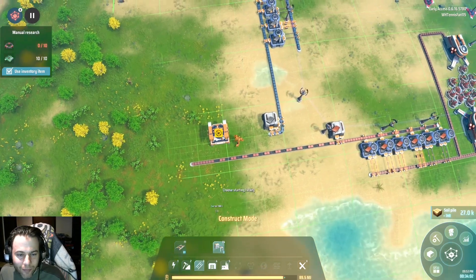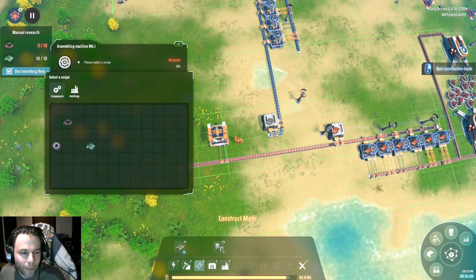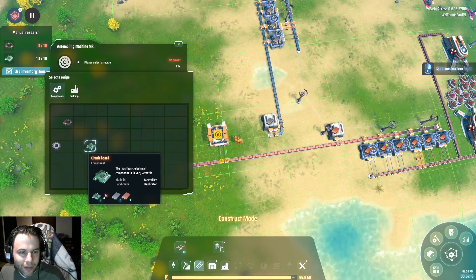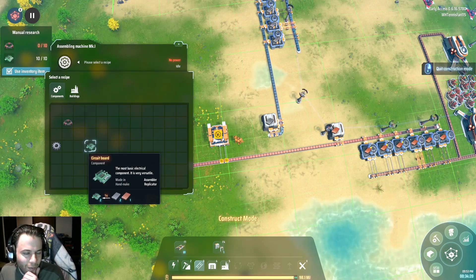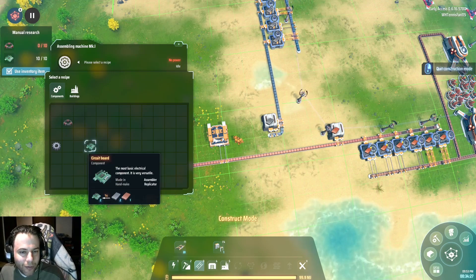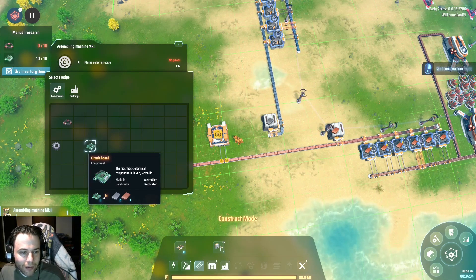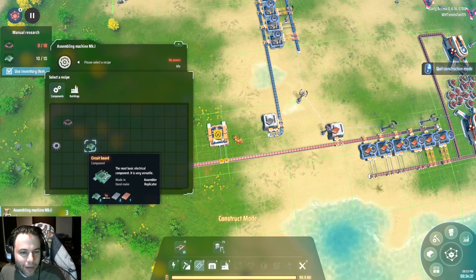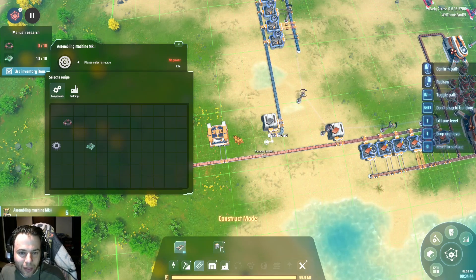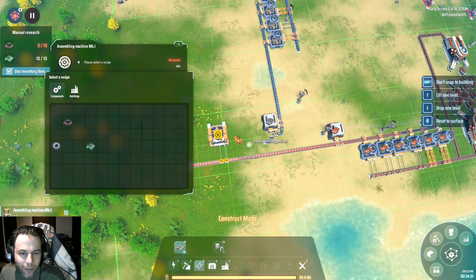So if we want to do the copper — the iron was two per second. I don't really have a two per second ratio with these inserters. I can do 0.5 and 0.5 — that could be one. I could do 1.5 and 0.5, but then I'd have to put the belt at two different distances. So I'm just going to put this thing as close as possible and make the assembly machine take as much as it needs — so there's going to be a surplus in the machine.